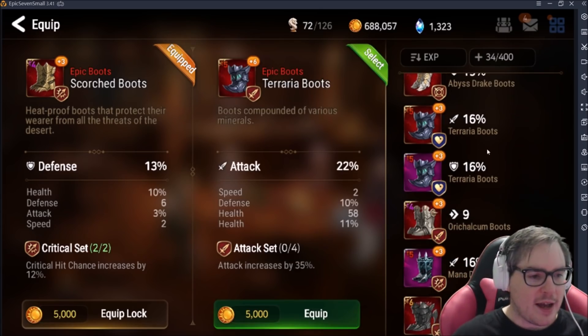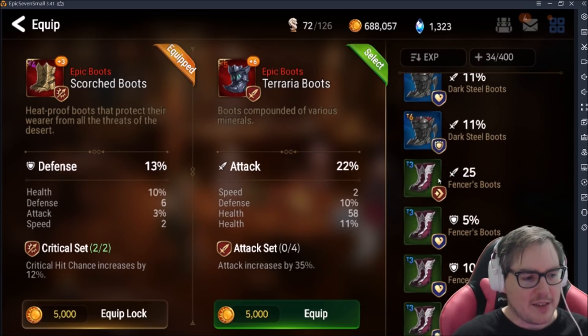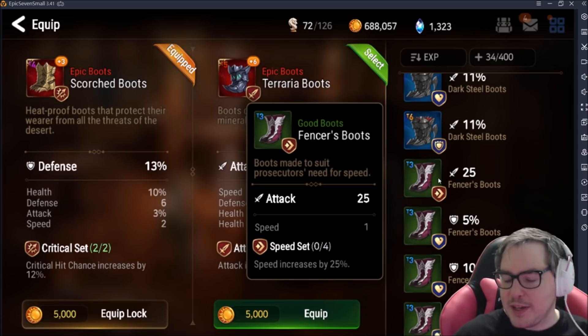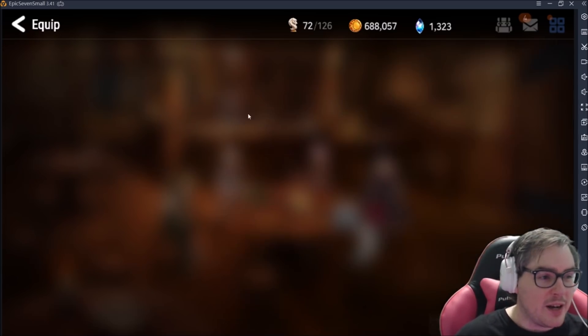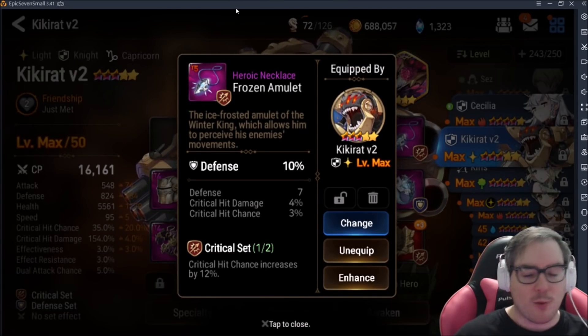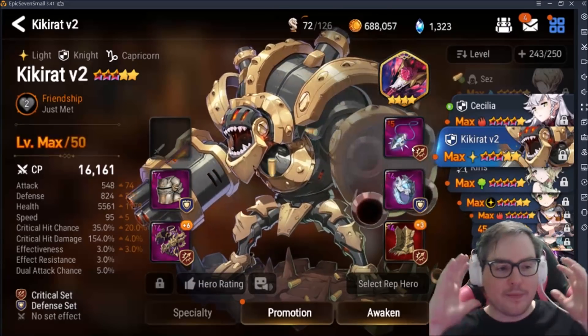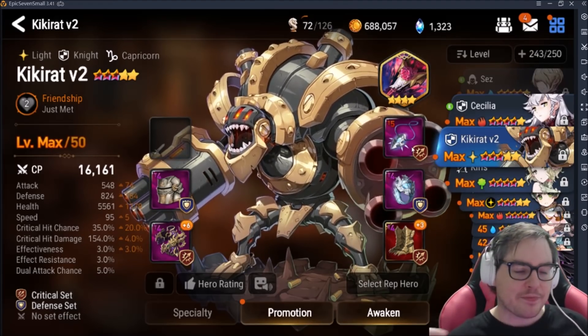I basically only keep percents on the main stat. Even a piece with perfect percent substats — speed, attack, defense, HP all percent — but with a flat attack main stat, I still wouldn't use it. Your number one concern is the main stat on your right side. You could honestly even use a gray tier 6 piece if it has the right main stat, because the main stat is what really matters. Never use a flat main stat on the right side.